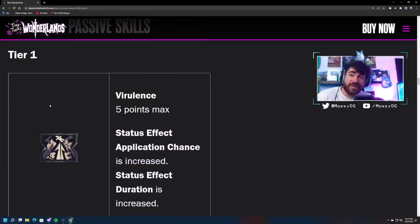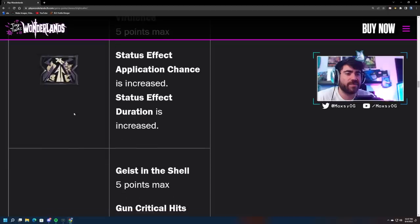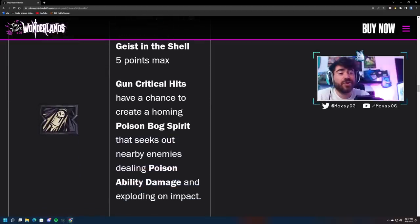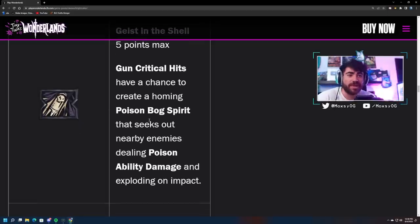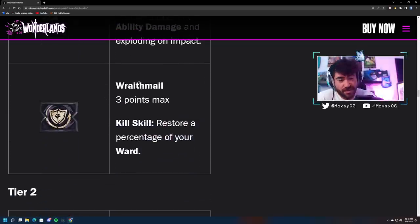Alright, getting into the skill tree. Virulence: status effect application chance is increased and status effect duration is increased — cool, we're going to be focusing on status effects with this character. Next up Geist in the Shell: gun critical hits have a chance to create a homing poison bog spirit that seeks out nearby enemies, dealing poison ability damage and exploding on impact. That could be really crazy with From the Shadows — everything's a crit, so gun crits have a chance of creating homing poison bog spirits, adding to AOE clear speed. Wraith Mail is a kill skill that restores a percentage of your shield — very good, helps with survivability at Chaos 50.